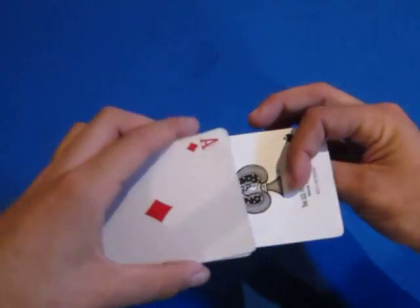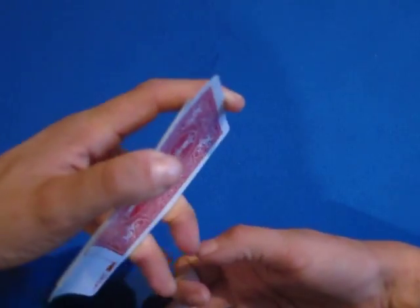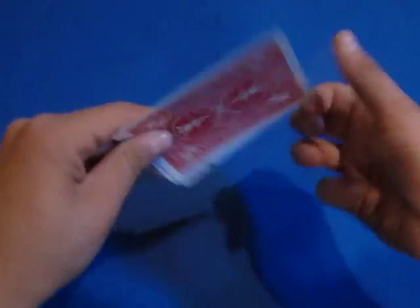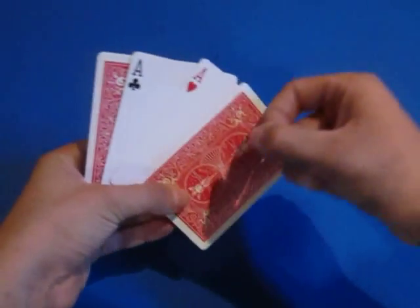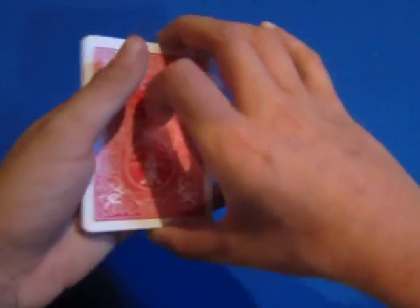Put it down right on top like that. Now it looks like you've turned it back over, but you've actually made the ace of hearts and ace of clubs turn over face-up in the center.